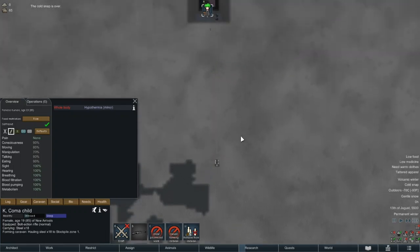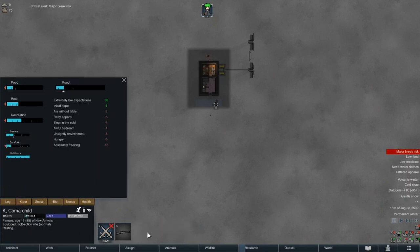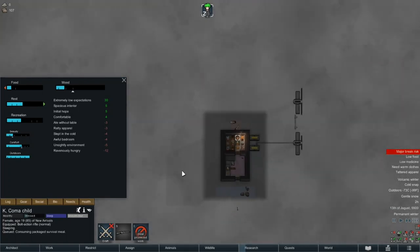Kay managed to get 24 units of steel, which is by no means impressive, but it still makes out about 25% of what we have left, which means we now have 134 units of steel left including the knife and the slag. Kay's return also fits nicely with her bedtime, so we'll let her sleep and return in the morning.